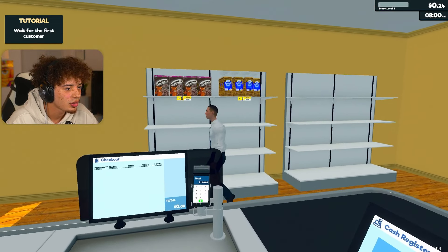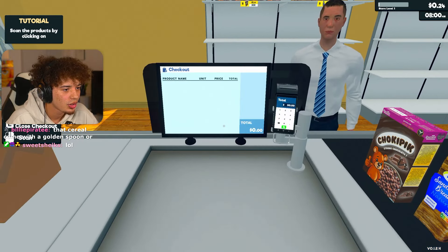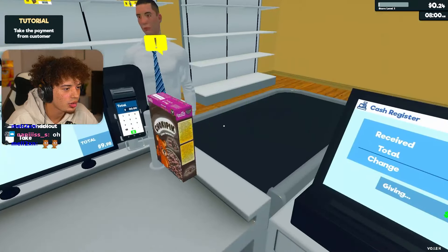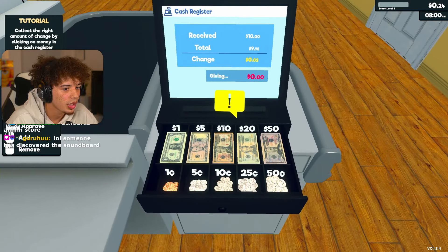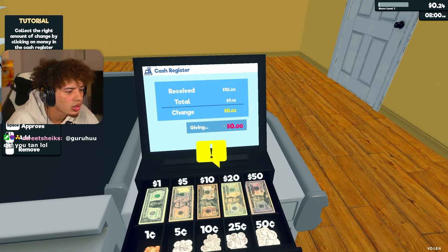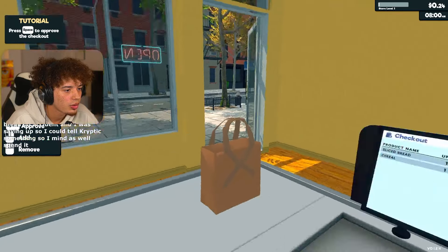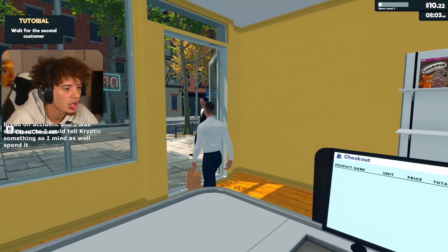Hello sir. We got bread, we got cereal. Is that going to be it for you? Just one bread and one cereal? Let me get you rung out here. Thank you. How much did he give me? He gave me $10. His total - okay, so we got to give him two pennies. There you go sir, have a good one.